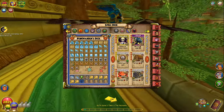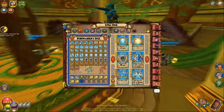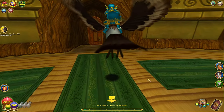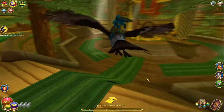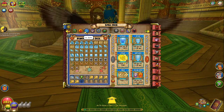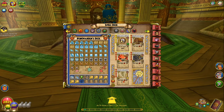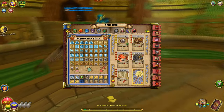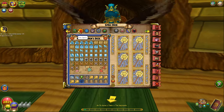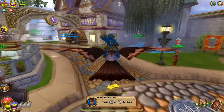I got pissed off when I got this spell from a boss and didn't get it on my storm wizard. Ice was so overpowered when I played — a lot of HP, you basically can't die, and you can heal yourself. That's why I did life, to get all the healing spells. Then I tried to get a healing balance, and I got balance basically for the weakness spell — that's the only reason why I did balance.